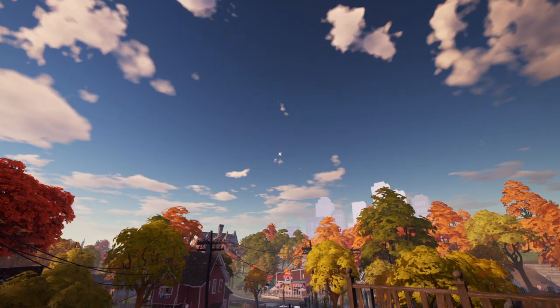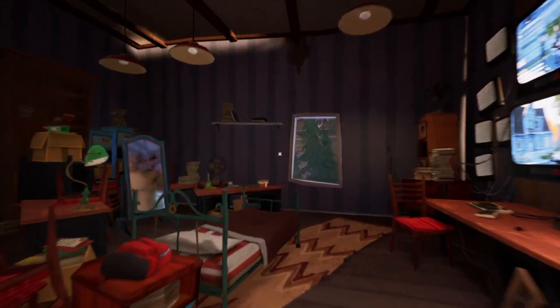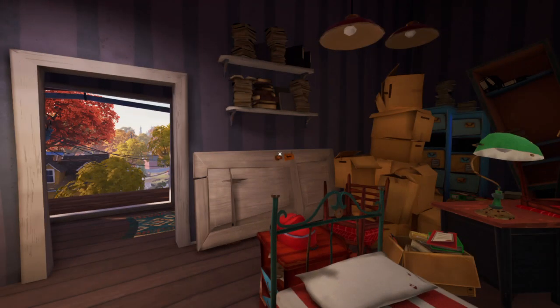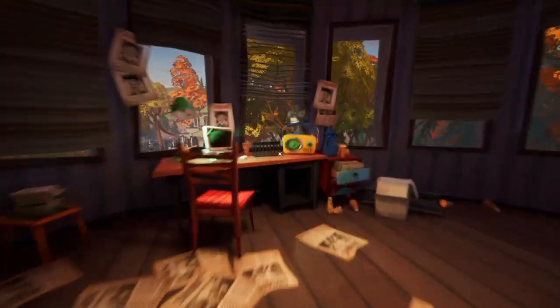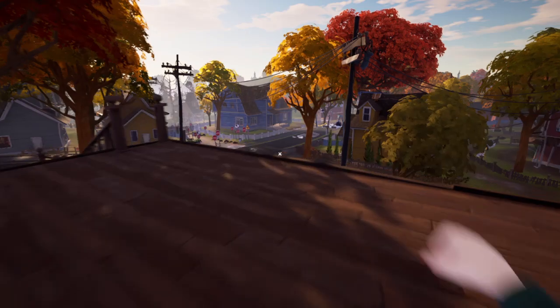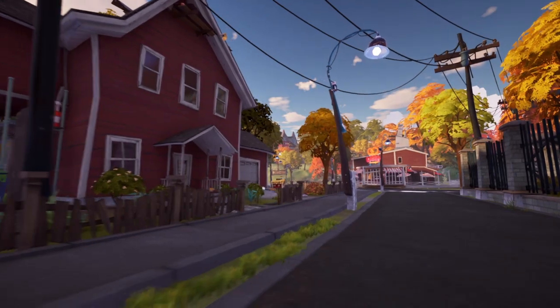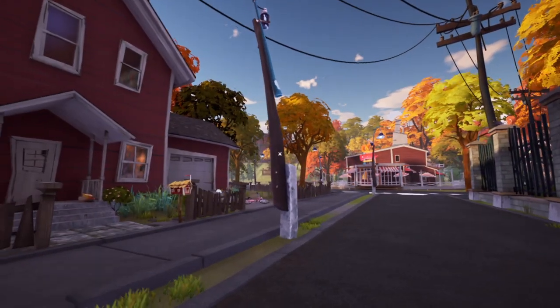Hello guys, welcome back to another video. Today we're playing Hello Neighbor 2 — there's been a new update. The console version is finally out. We have new animations, tapes around the map, different types of houses, a bird trap that the hunter sets down, and also paint traps that the player can place.